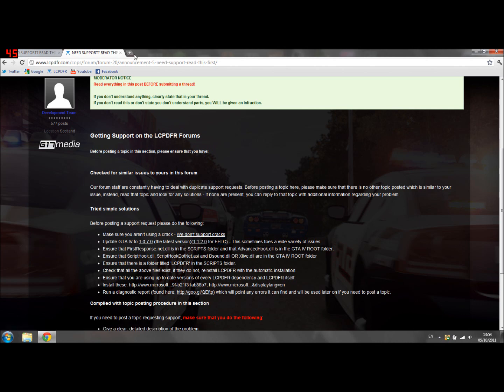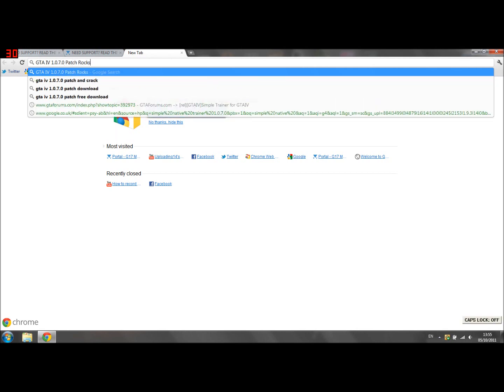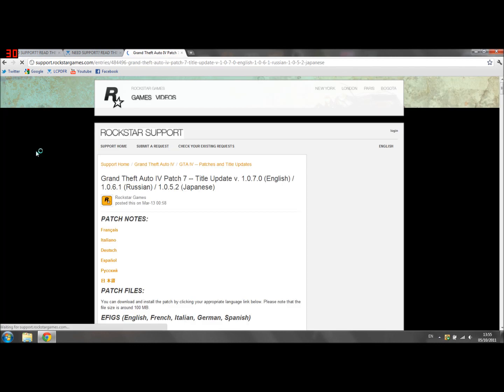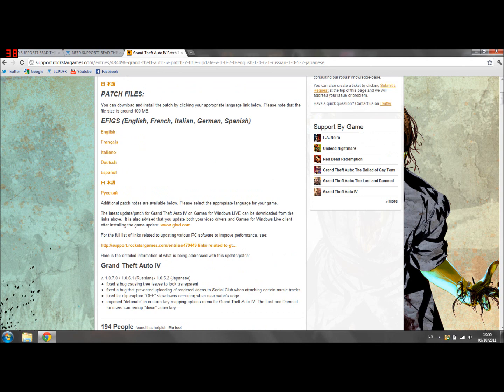To do this, do a little Google search. It should be this one here at the top if you've typed in exactly what I've typed. Scroll down to where it says Patch Files and click on the one relative to your language — so this one would be English.